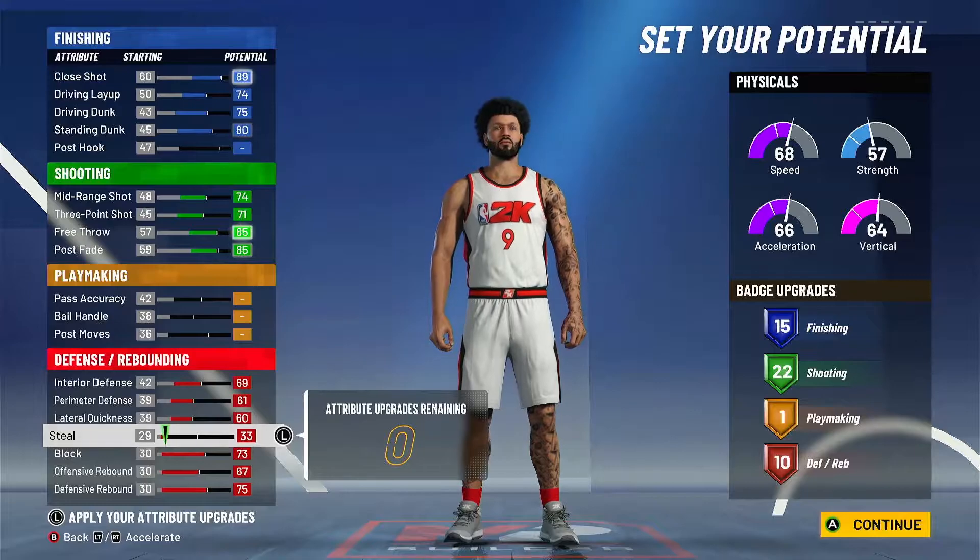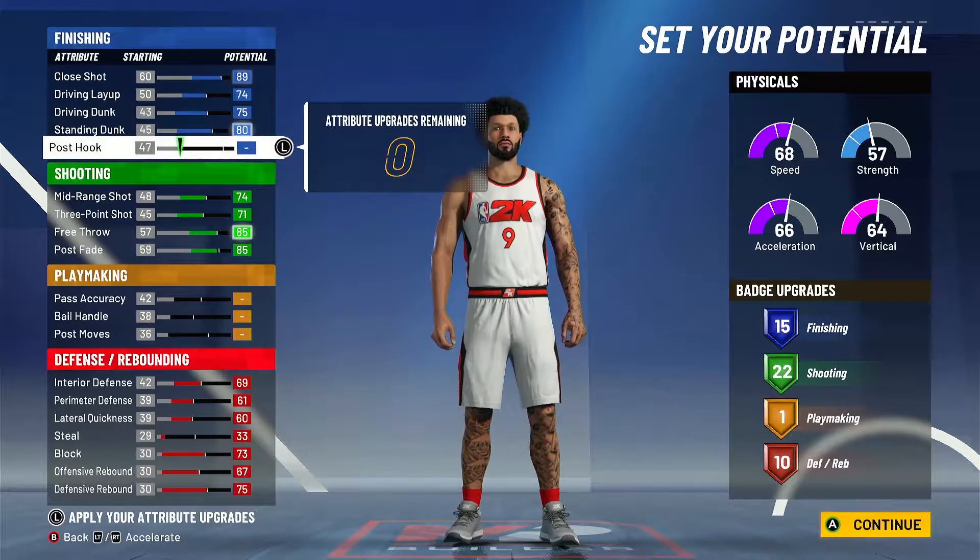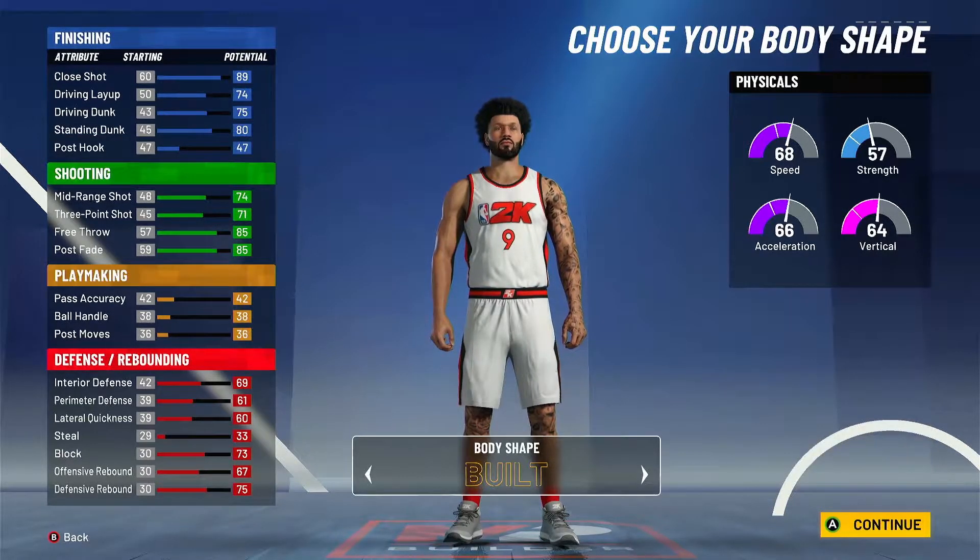Alright, so I'm done upgrading the player. This is what you're going to end off with: 15 finishing badges, 22 shooting, 1 playmaking, and 10 defensive slash rebounding badges.